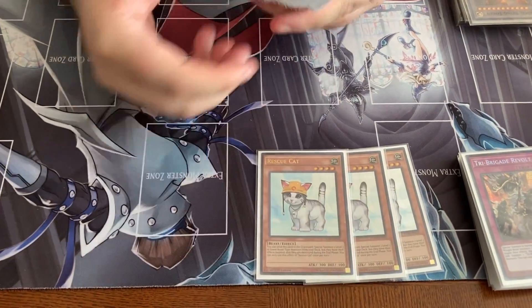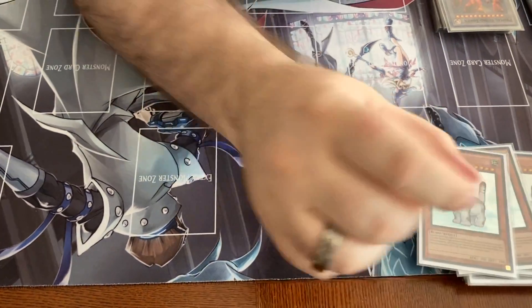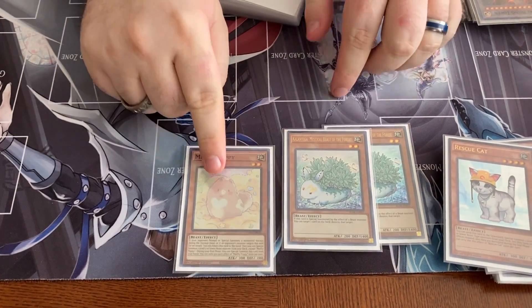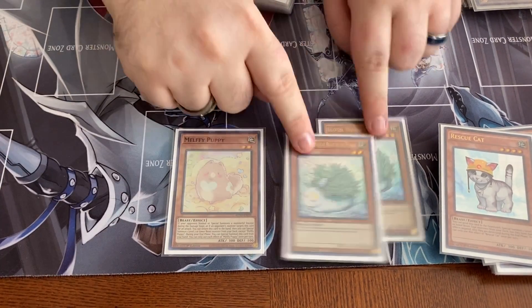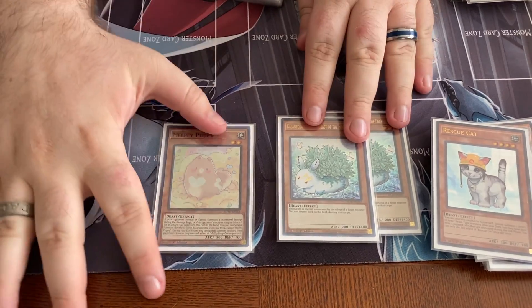And then you have your three cats, which is now standard. And your Melfi package — it's just the one Puppy and then two Calantosa. I have more on this card later. After playing it, I realized how genius it was with this deck.